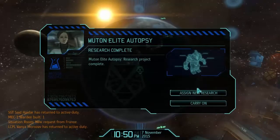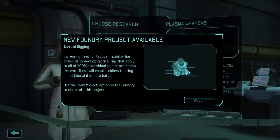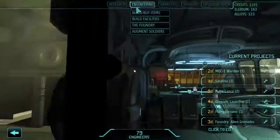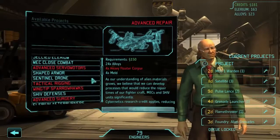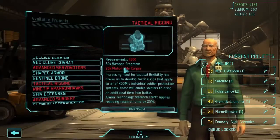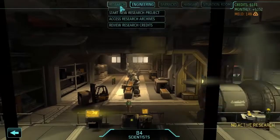The Muton Elite autopsy is done, and that gets us the Tactical Rigging project. Yes, please! We're going to save up for that now — it's going to let us bring an extra item into battle for every one of our soldiers. But I bet it's going to take a bazillion corpses we don't have. In the Foundry, Tactical Rigging costs 300 credits and 20 Muton Elite corpses. That's going to be a while, but it's a great upgrade if we can get our hands on it.